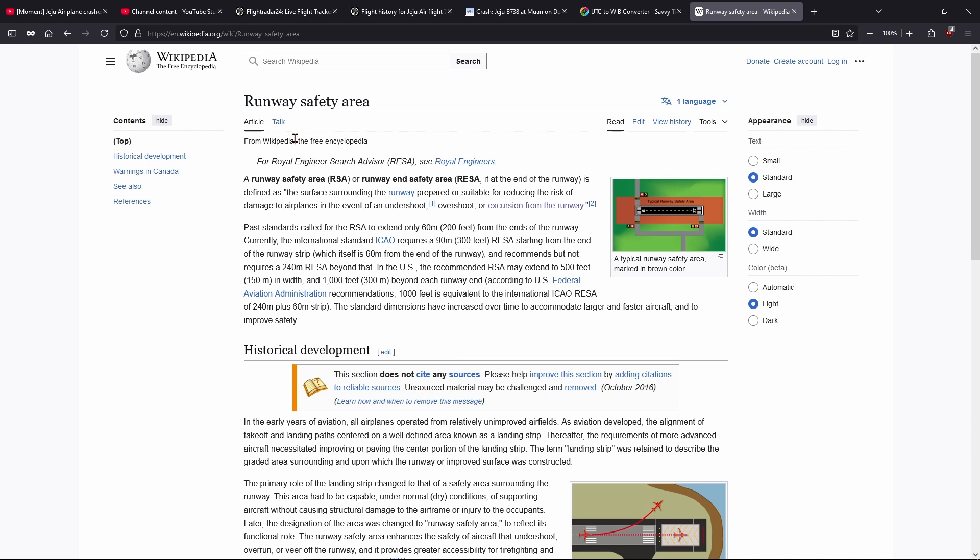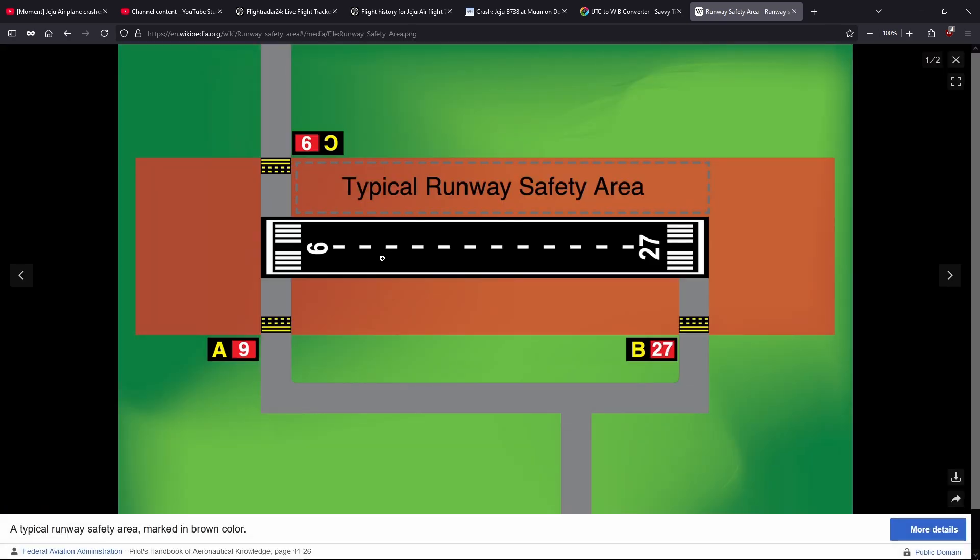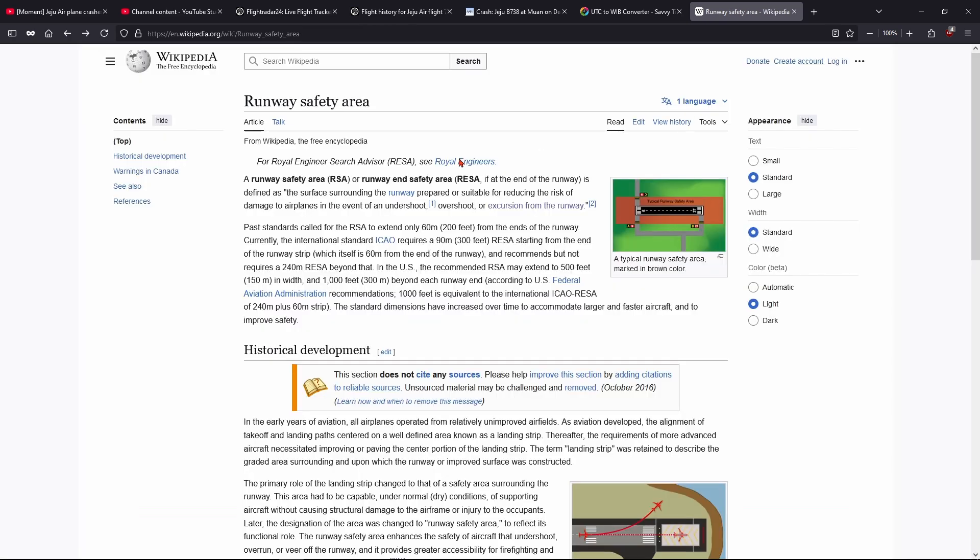Let's look at the Wikipedia article on runway safety areas. ICAO requires a minimum 90-meter RESA starting from the end of the runway strip, which itself is 60 meters from the runway end. ICAO recommends but does not require a 240-meter clear area, and in the US the recommended RSA may extend to 500 feet (150 meters) in width. The recommended safer zone is 300 meters.